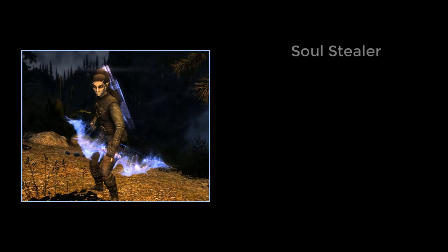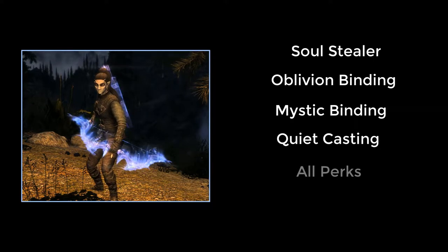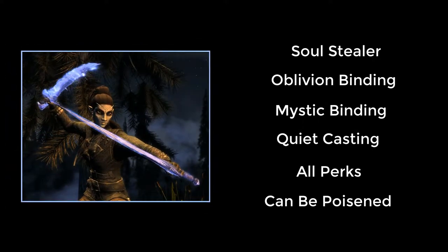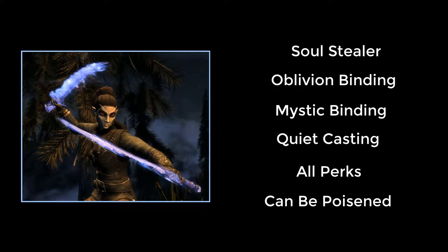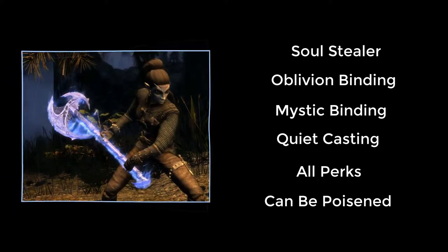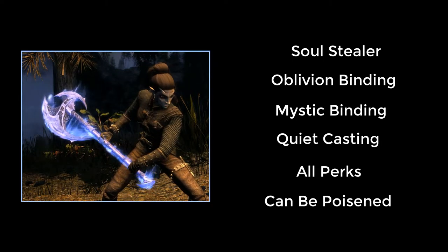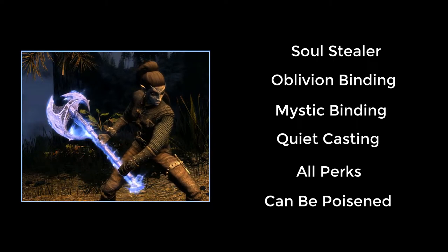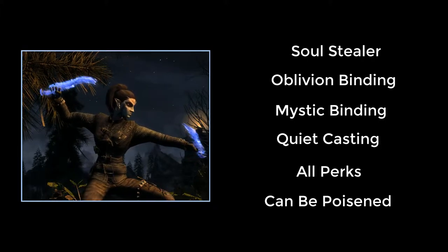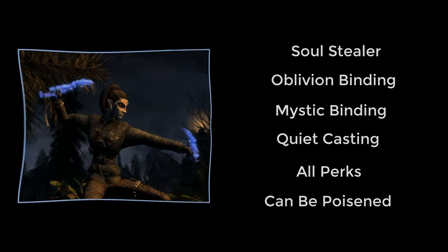Before we start, the following perks are very useful if you're using any and all bound weapons: Soul Stealer soul traps enemies killed with bound weapons if you have a large enough soul gem; Oblivion Binding banishes any summoned creature and turns any raised ones — this works up to level 99 for bound weapons so it is super effective. Taking both of these effectively triple-enchants your weapon. Mystic Binding increases the damage of all bound weapons. Quiet Casting is absolutely essential in my opinion. All weapon perks work for that particular bound weapon and poisons can be applied to each and all of them.